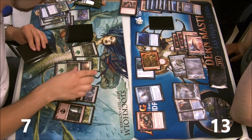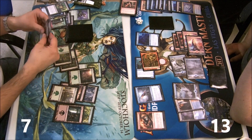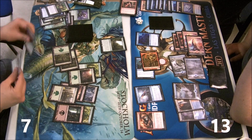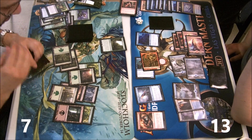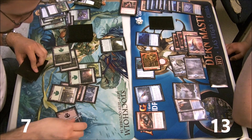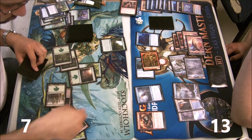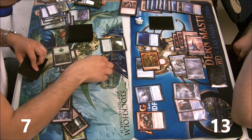He draws Sylvan Library and says 'now I got my good card' — and I'm like, oh it's Sylvan Library. That's not gonna do anything. He even said he'd rather have a goblin token than Sylvan Library at this point because he's so close to dead.